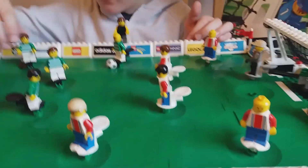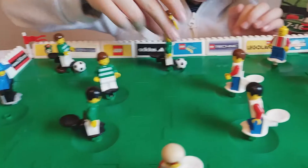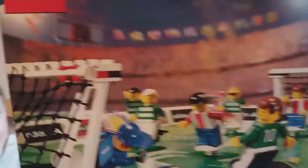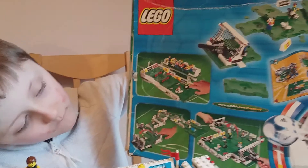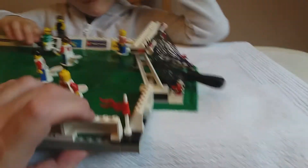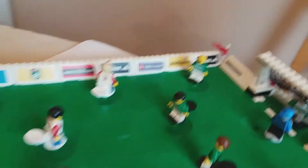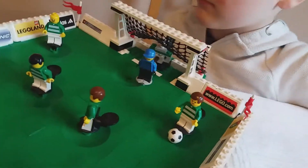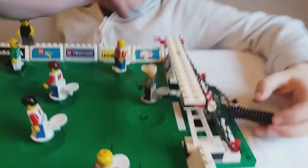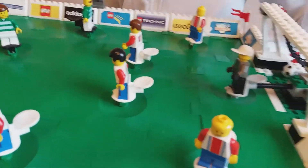There's also a series of windscreen pieces all the way around each side with various sponsors on them. Let me show you the back of the box — you can see some of the things you can do. You can integrate the plates differently, get a better view, and set up all kinds of crazy configurations. It's like crazy golf but in football. You can see sponsors including Adidas, LEGO Media, LEGO.com, Technic, LEGO Land, Arctic, and Mindstorms.